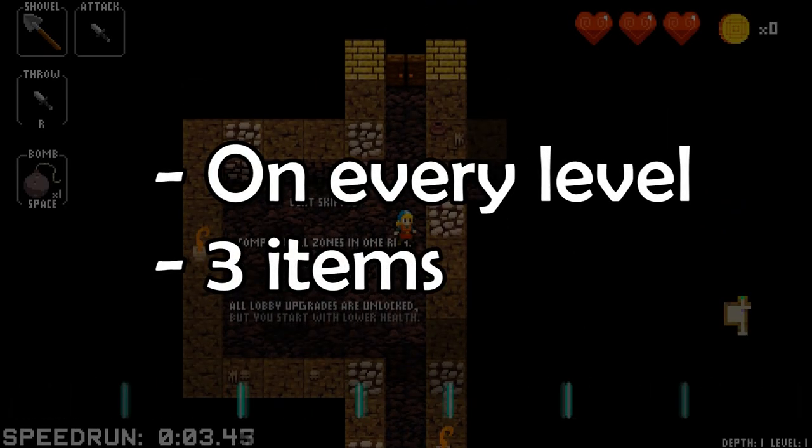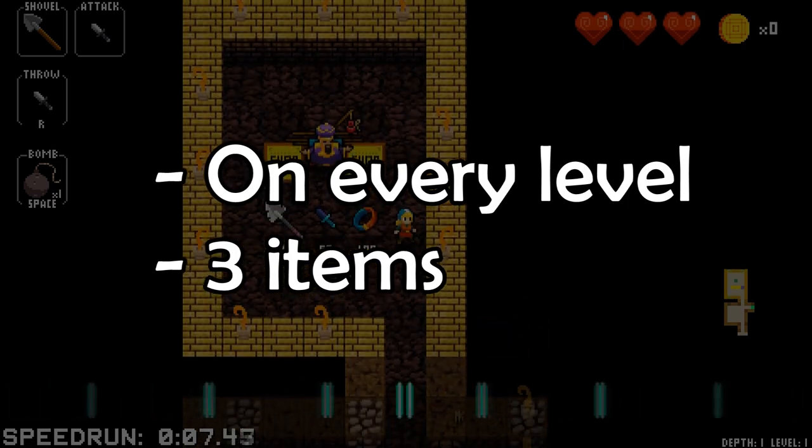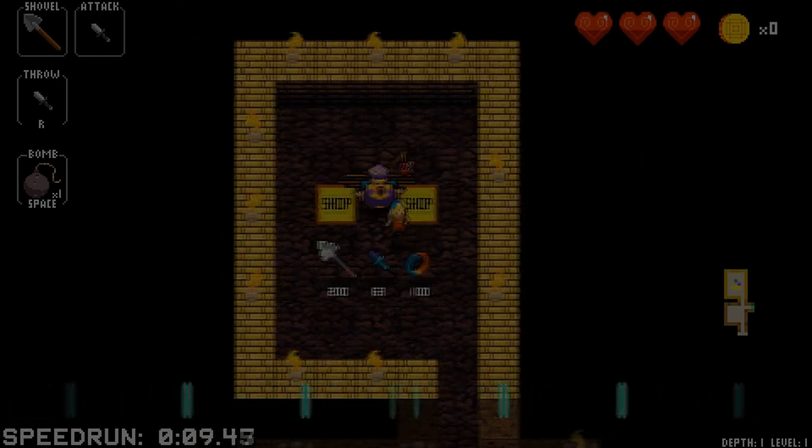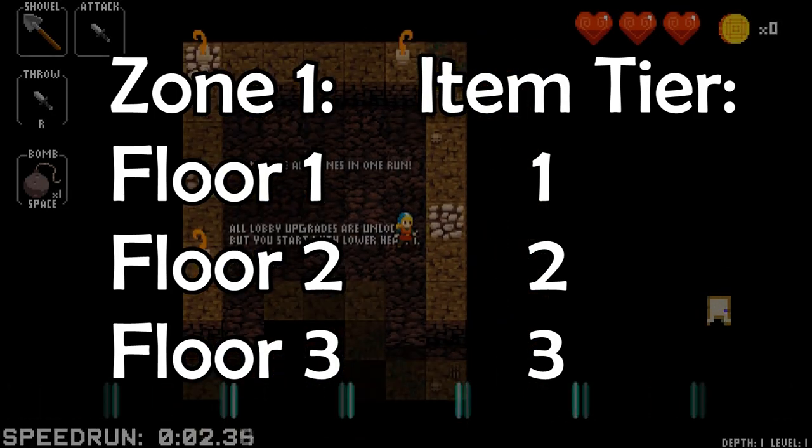Let's start off with the classic shop. This one appears on every level and always has 3 items, if you're playing Cadence. The later the floor, the better the items in the shop. For zone 1, you have item tiers 1, 2, and 3 per each floor respectively.